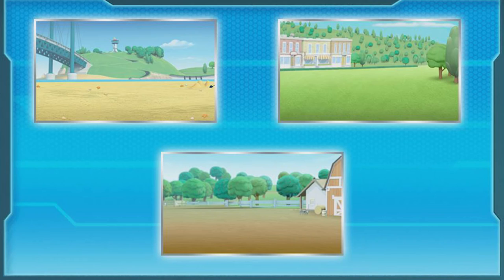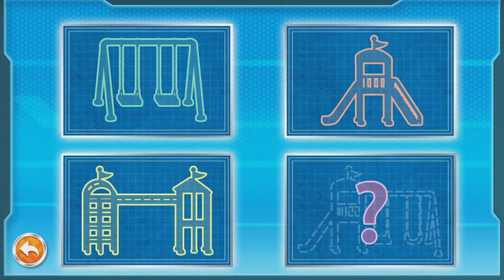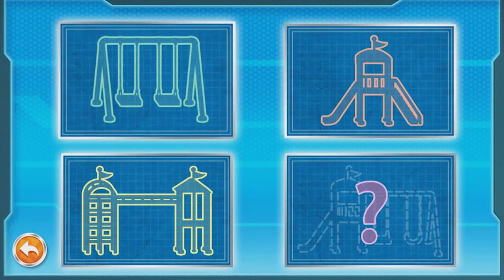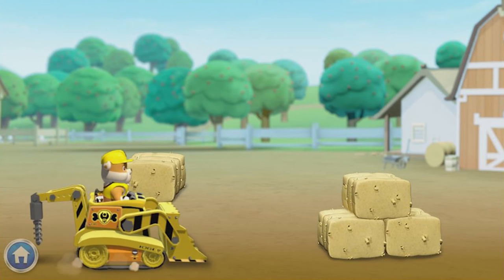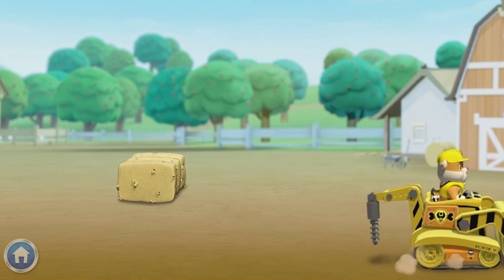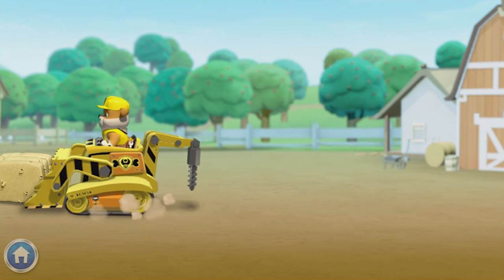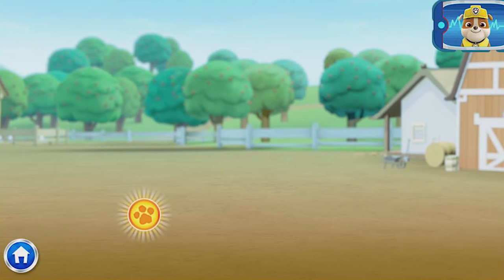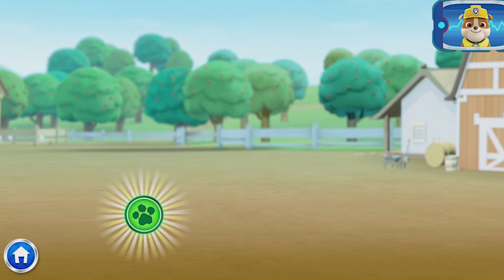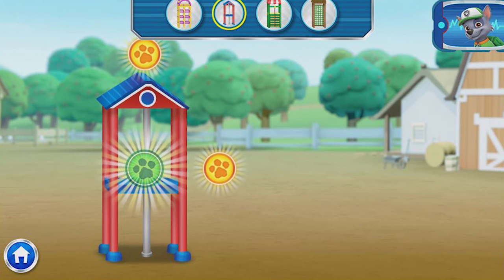Thanks for helping start building Farmer Yumi's farm! Let's get moving! Here's where we choose what we want to build — swing set, jungle gym! To clear the area, click on my digger and drag it along the arrow. Great job! Now we need to go the other way to keep clear — all clear! Let's get building! Let's add a base for our jungle gym! Choose a new part to add!